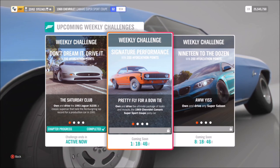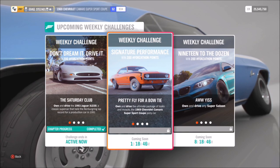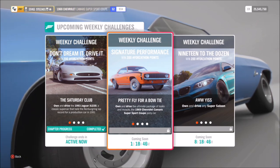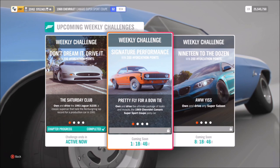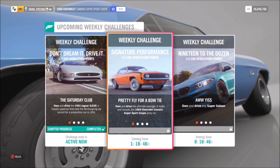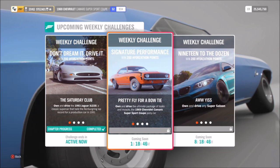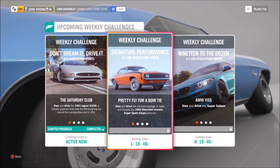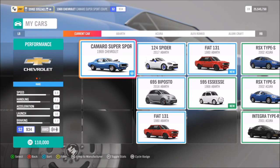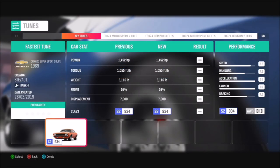This week we are doing another Forzathon guide for this week's Forzathon called Signature Performance. This one basically wants you to use a 1969 Chevrolet Camaro Super Sport Coupe. Unfortunately, this is another repeat from a previous Forzathon done many months ago, and it looks like this will continue over the next few weeks. First of all, you'll want to pick the car — I'm sure most of you have it. I've created a tune called 'Fastest Attune' for you guys to download.